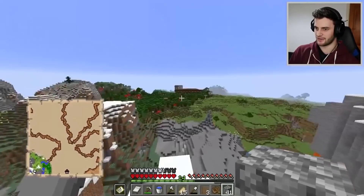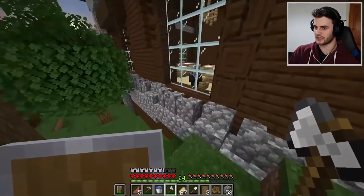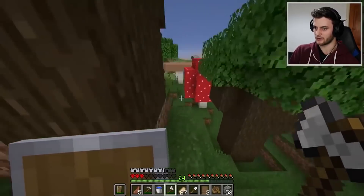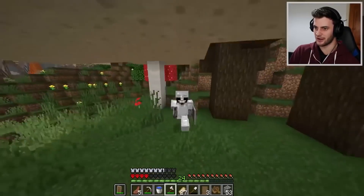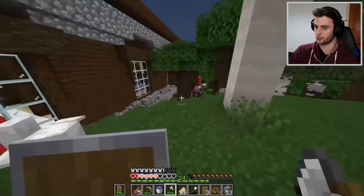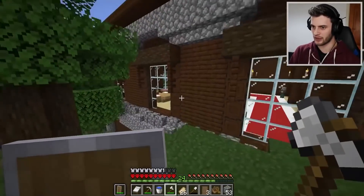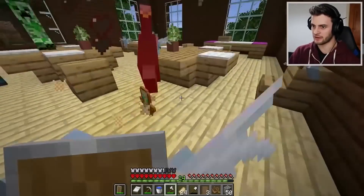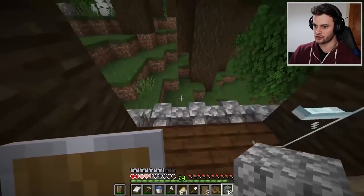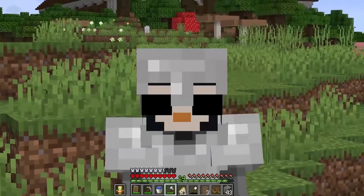We are now approaching the mansion — there it is over there. Considering it's only 4,000 blocks from spawn, somebody on the SMP has probably been to this mansion. Alright, we're breaking in the window. I just had all my health crunched by those things — they're so powerful. If I can take out this guy it is going to be an absolute miracle. I'm seriously considering giving up — three hits from those vexes and you are dead. But don't worry, that's not the SB way. He's dead — I got the totem. Let's get out of here. We got ourselves the totem of undying — and on that bombshell I'm going to the nether. Who knew mansions were so stressful?